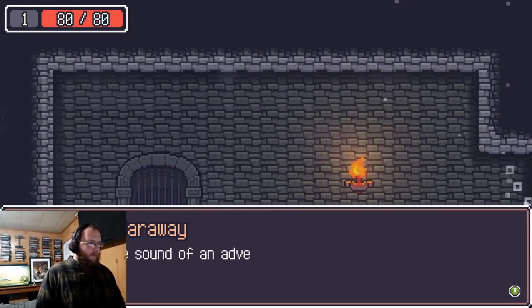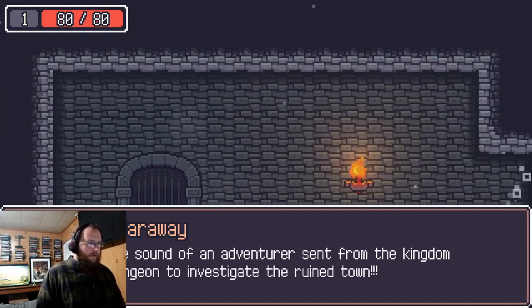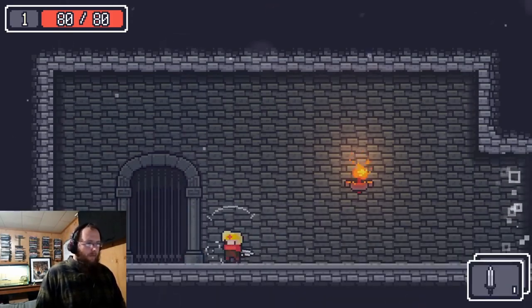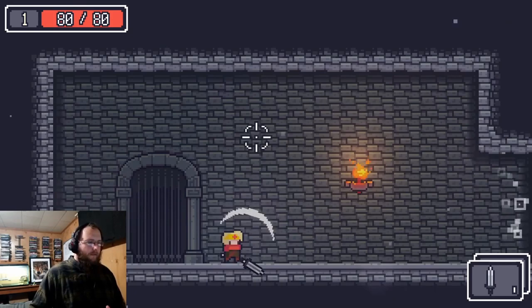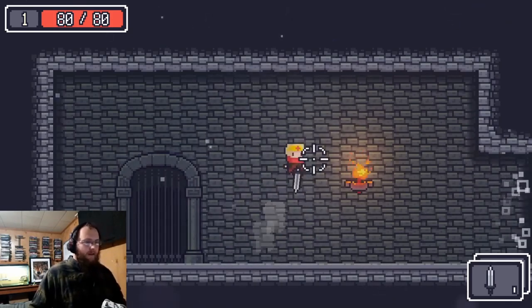A voice from far away says: 'What is that sound? The adventurer sent from the kingdom entering the dungeon to investigate the ruined town.' We're told to come this way. To move with a controller use the right stick; with a mouse just move the mouse. Left click to attack, right click to dash.